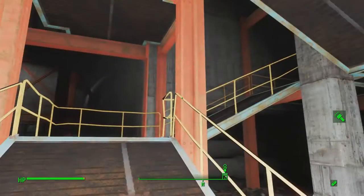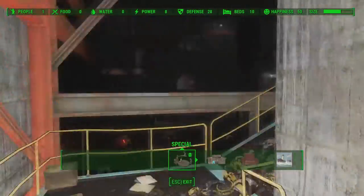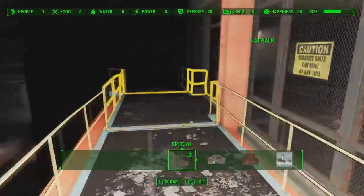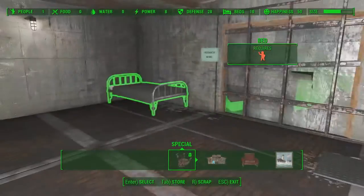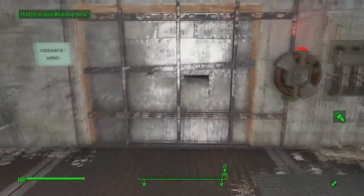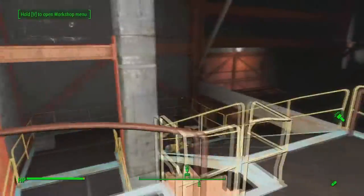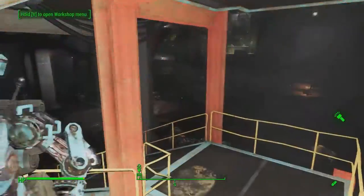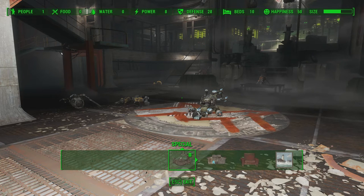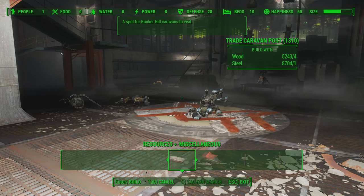After I took it over, when you go into build mode you'll notice in the top right the size meter — it's already largely filled up. A lot of it was these railings running around that didn't really go anywhere; they were just there for the fights. I took them out so I could build some nice bedrooms, and I blocked off some doorways that I didn't want raiders or attackers coming through.